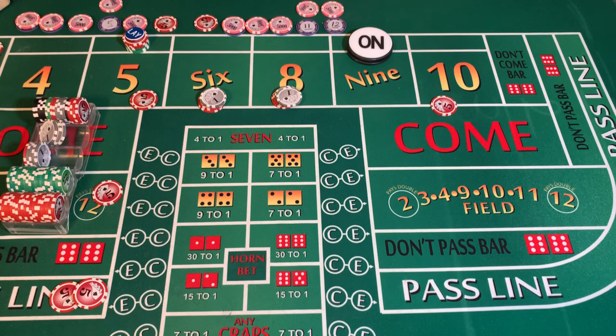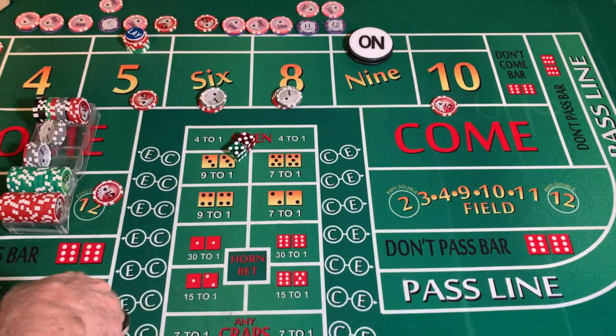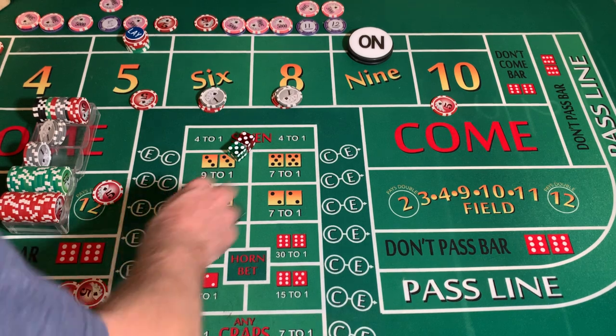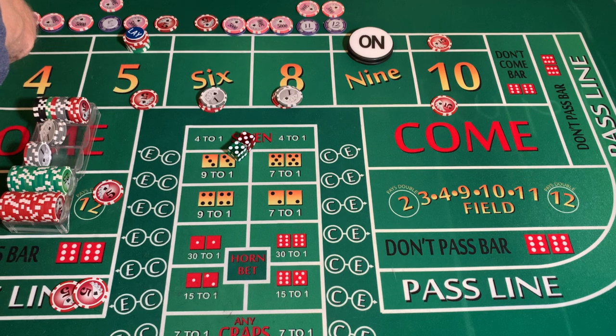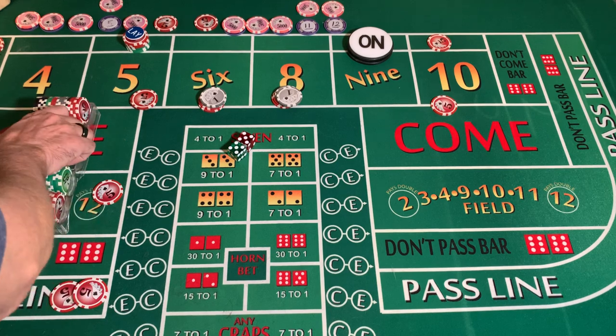Three-two-one-three dice set, dice are out — hard ten! Girl's best friend is the hard ten. Going to win five dollars on our field bet, nine dollars on our place bet. DC travels in behind the ten. We're going to go ten dollar DC and rack four dollars.